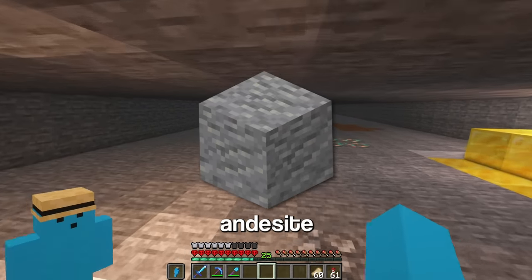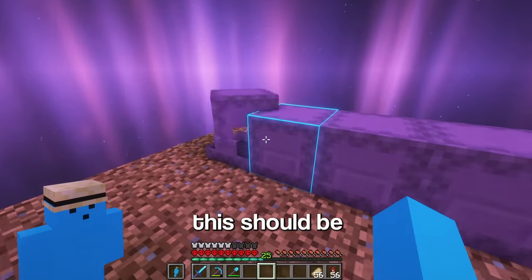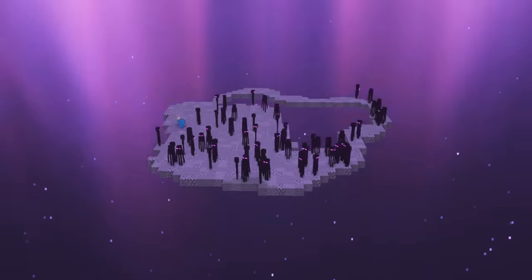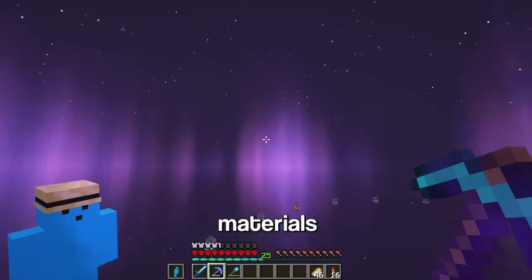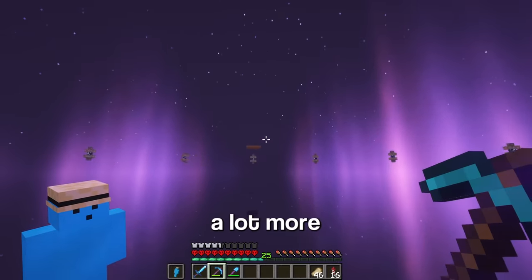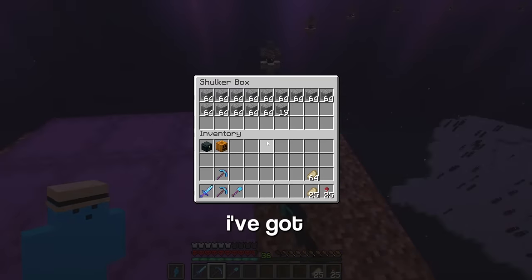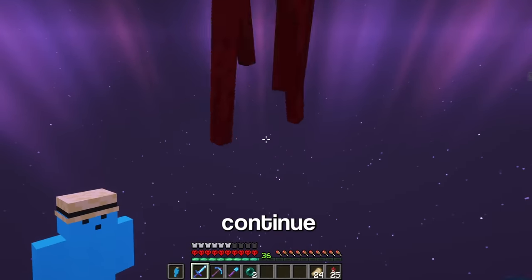This should be enough materials for the bottom half of this island — disclaimer, it was nowhere near enough. So let's get to building. After five shulker boxes of materials, this is all I've managed to get done. Oh my god, I'm gonna need a lot more. And one day later, I've got hopefully all the stone, cobblestone, and andesite I'll need. So let's continue building.